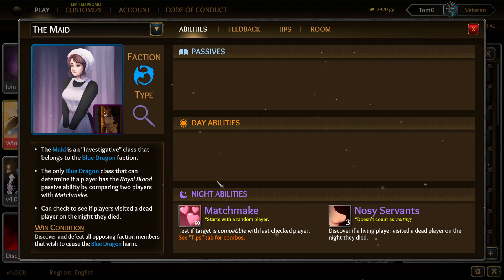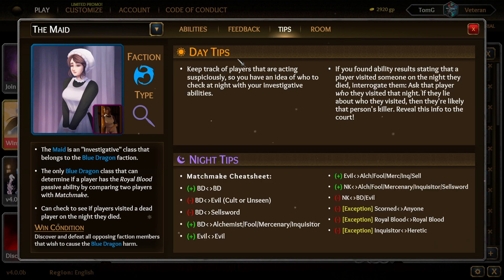The Matchmaker starts with a random player, testing if a target is compatible with the last checked player. Some combo tips include BD plus Evil, BD plus Self, BD plus Alchemist for Missionary, and Inquisitor Evil to Evil combinations.